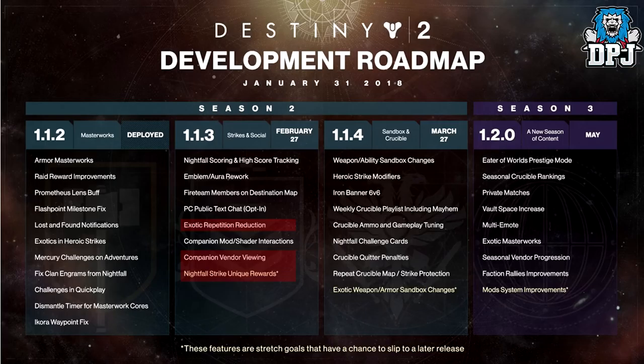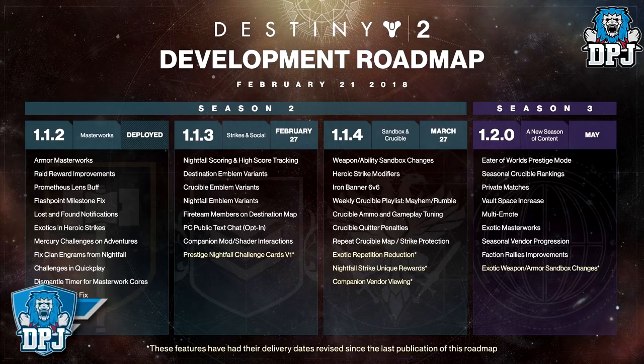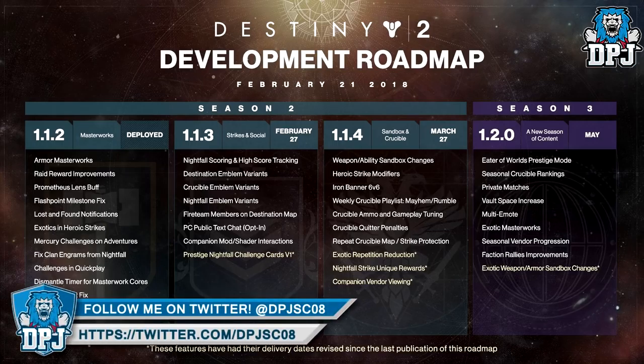Moving on to the 1.2.0 update which drops in May: Eater of Worlds Prestige Mode, Seasonal Crucible Rankings, Private Matches, Vault Space Increase, Multi Emote, Exotic Masterworks, Seasonal Vendor Progression, Faction Rally Improvements, and Exotic Weapon and Armor Sandbox changes.